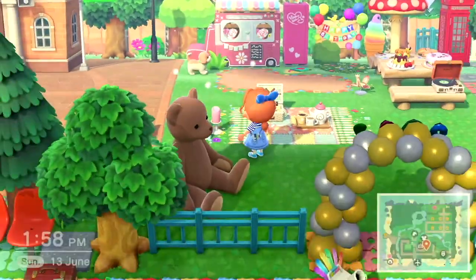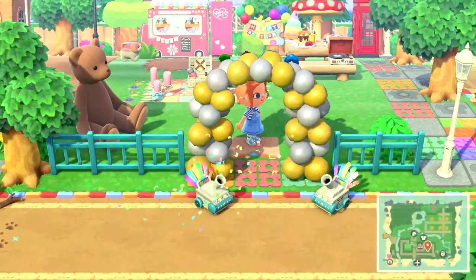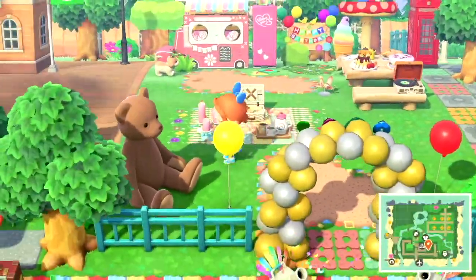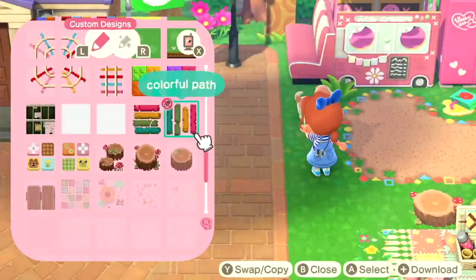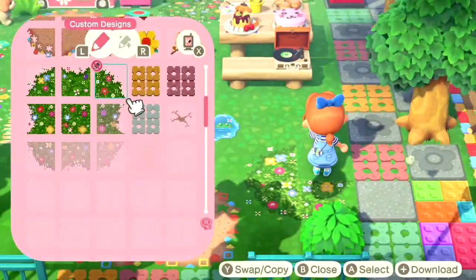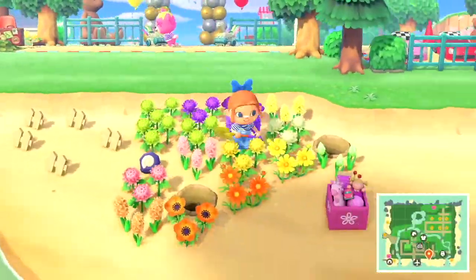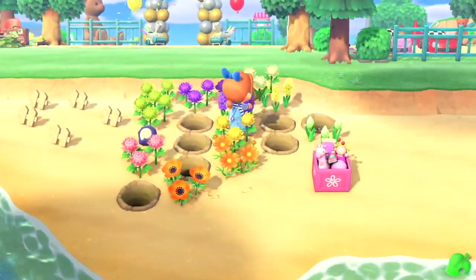I added a cute little orchid mantis bug model there just to add a bit of color. The party wouldn't be complete without balloons, would it! Here's that cute little puddle design — I love it, there are little frog heads sticking out of it, it's adorable. You can find all the codes I use on my Instagram, linked down below. I don't like to keep the grass plain, so if it's not a design it's flowers — I will fill every little inch of this island if I have to.